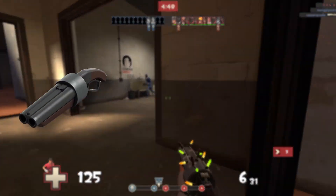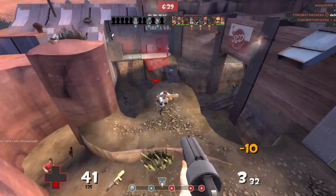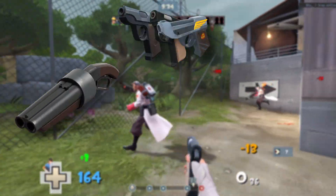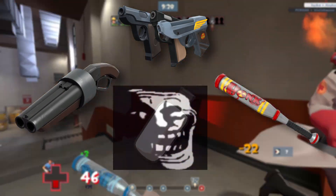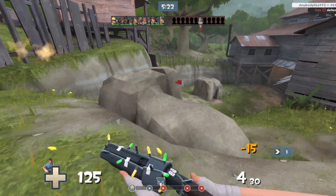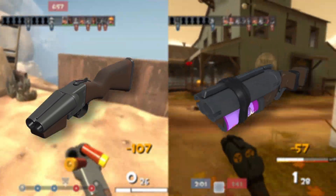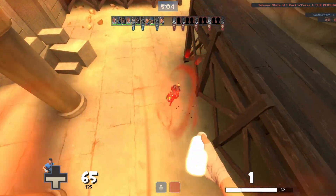Scout's default weapons are the Scattergun for his primary, the Pistol for his secondary, and the Bat for his melee. As a Scout, you're mainly going to be using your primary often, with maybe using your secondary to finish up an enemy. The loadout I recommend is the Scattergun for primary — it's just a great weapon. It's reliable, has good burst damage, and is overall one of the best primary weapons for Scout of all time. The Force of Nature and Soda Popper are solid options if you can aim well, but they only have two shots compared to the Scattergun, and assuming you're like me, you're gonna miss a lot.